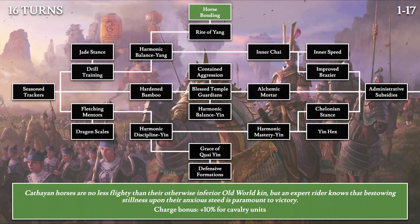Moving up to 16-turn tech, we have Horse Bonding: 'Cathay's horses are no less flighty than their otherwise inferior old world kin, but an expert rider knows that bestowing stillness upon their anxious steed is paramount to victory.' We get 10% charge bonus for all cavalry units. Grand Cathay has three cavalry units at launch: peasant horsemen, jade lancers, and the great Long Ma riders. The 10% bonus isn't huge in absolute terms — the greatest Long Ma rider has 75 base charge, giving roughly 7.5 extra — but it still contributes.